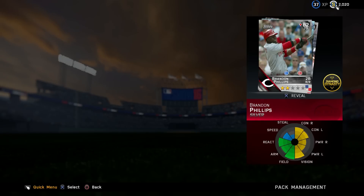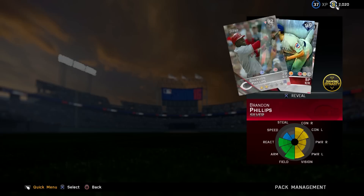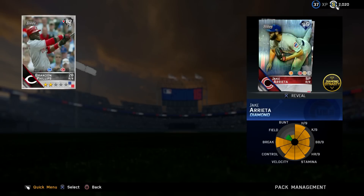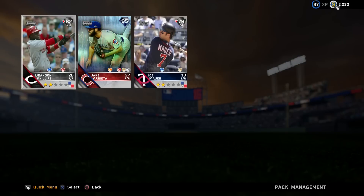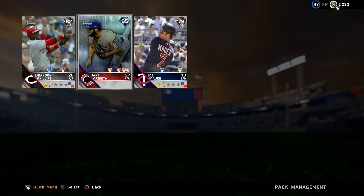Oh my gosh, I think I know who it is. First card Brandon Phillips, we get a Jake Arrieta — let's go! 95 overall — and a Joe Mauer. Jake Arrieta's price is soaring right now because of his no-hitter last night. That's an awesome pull, let's go man! 95 overall, I think that's going for like 55 to 60,000 stubs. Unbelievable. Very happy about that because the pack openings I've seen have been horrific for these.